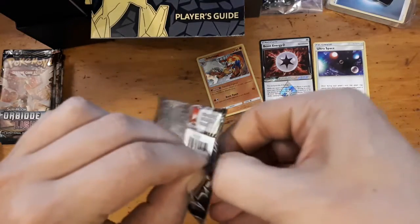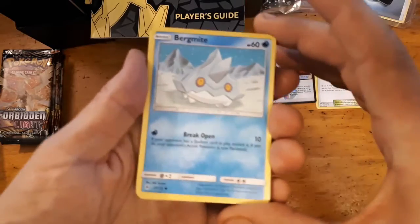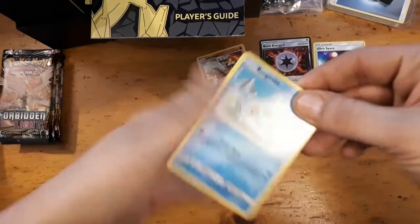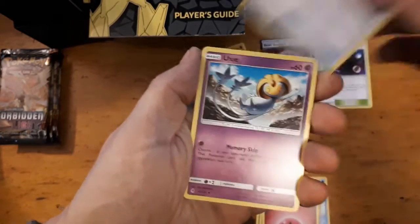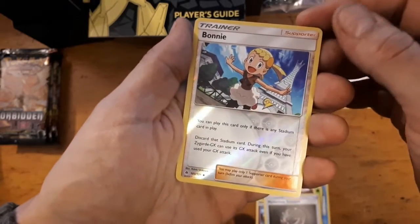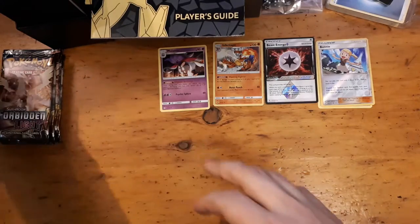Pack two — if you watch any of my videos, you know I give away codes pretty much every video. Stick with me — there will be at least one free code in this video. Very happy about that Beast Energy right off the top. Bergmite, Helioptile, Honedge, Scatterbug, Exeggcute, berry energy, unidentified fossil, Oxi, Mysterious Treasure. We got a reverse holo Bonnie and a Malamar — very nice. Malamar is very playable.